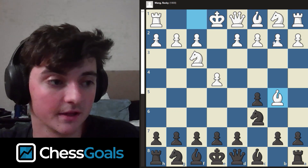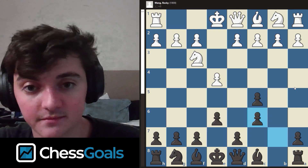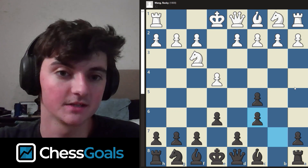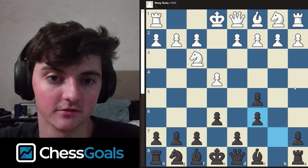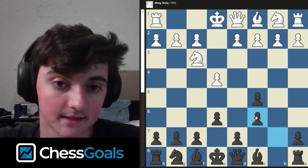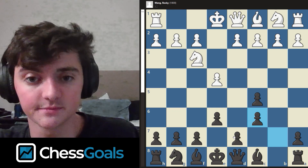Instead of a normal Sicilian, which would be D4 here, they played Bishop to B5. This is called the Rosalimo, and it's more of a solid way that White can play against the Sicilian — less dangerous, just playing for a slight advantage. It was actually popularized in the Carlsen versus Caruana World Championship match. After Bishop B5, in the course we thought E6 was the best way to play for a win, so that's why I played it. My opponent took on C6, and I took back. Any time pieces get traded off the board, it really changes the dynamic of a position.